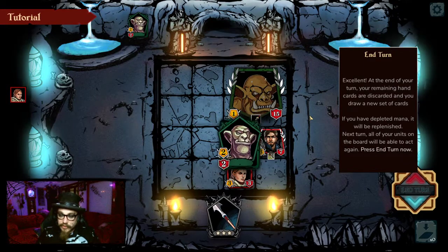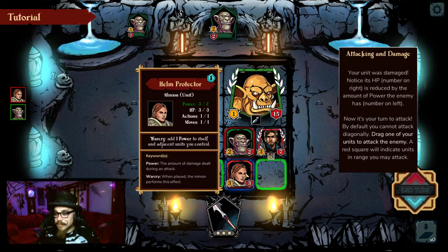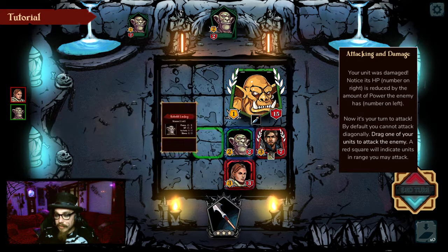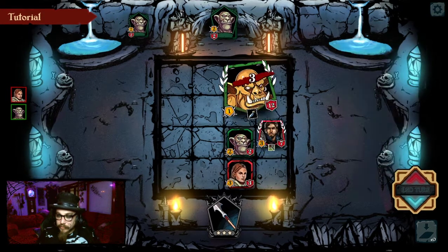Ow, you jerk! What have you done? My turn. Your unit was damaged — notice the HP is reduced by the power amount. He had a 1 power; I had 8 HP, and now it's 7. Now it's your turn to attack. By default, you cannot attack diagonally. Drag one of your units to an enemy! You're gonna get some.